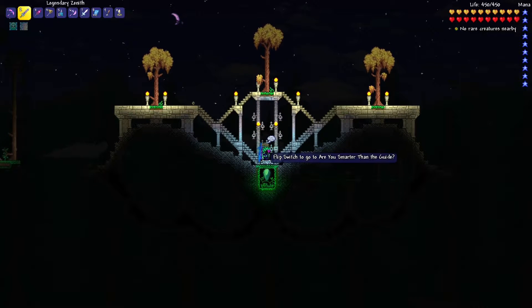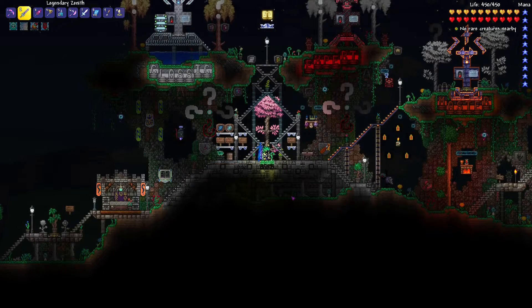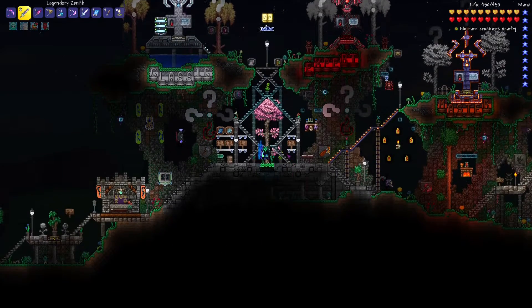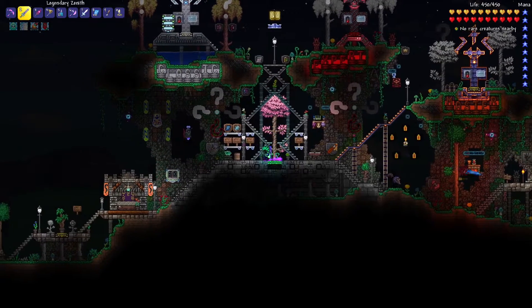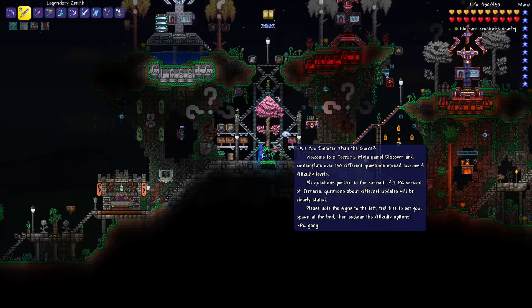Let's head over there. There's a sign here that says flip the switch to teleport to the game. You teleport and — bam — here we are. You teleport to the main game interface and there are these signs right where you start that sort of explain what to do. Let's just start by reading the signs.